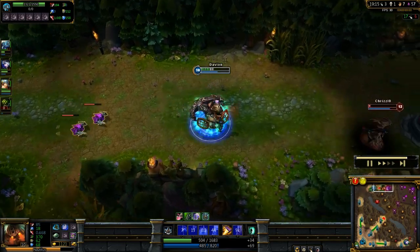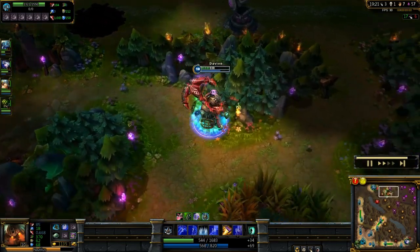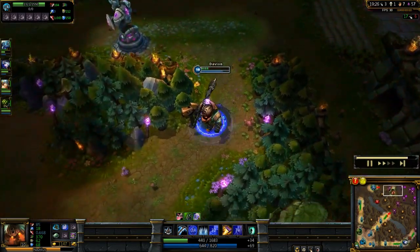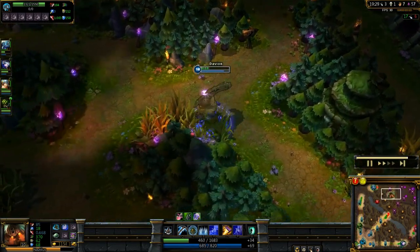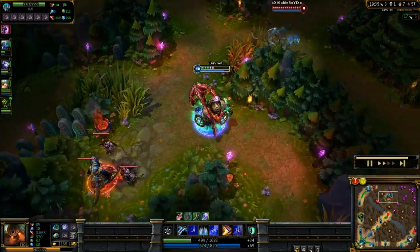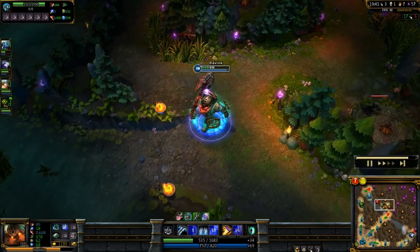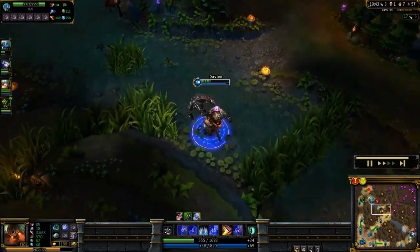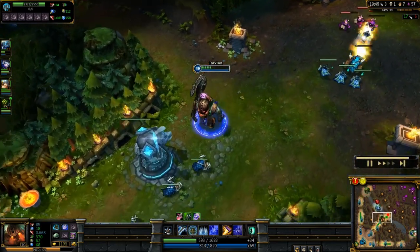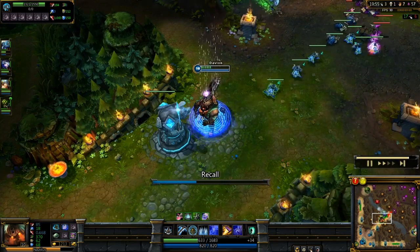I actually missed my Dredge Line there — the reason is I thought she was going to shift to the left. A lot of good AP mids, as soon as they see any grab maneuver, will move slightly left or right. Unfortunately she carried on straight down, so maybe I should have just put it straight on her. Now I've got Hecarim chasing me — need to get out of here. I'm fairly low on life, so I'm just going to get out. Dredge Line across there — remember your Dredge Line is also a great escape tool as well as grabbing enemies, very useful especially if you're getting counter-jungled.